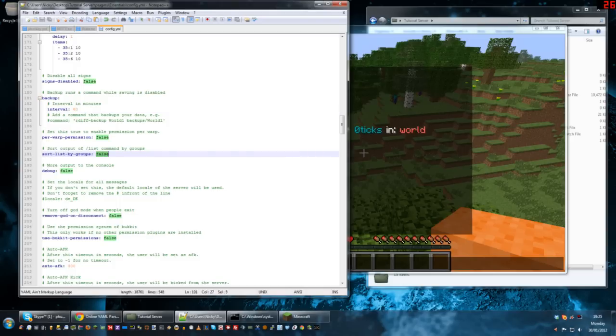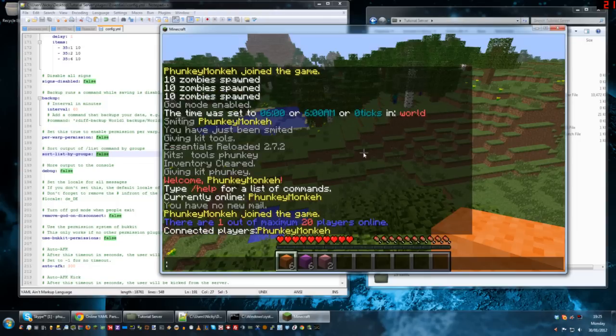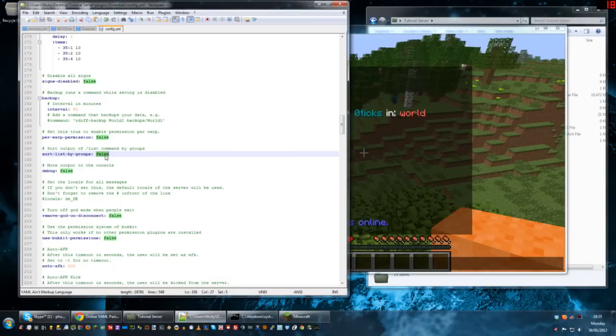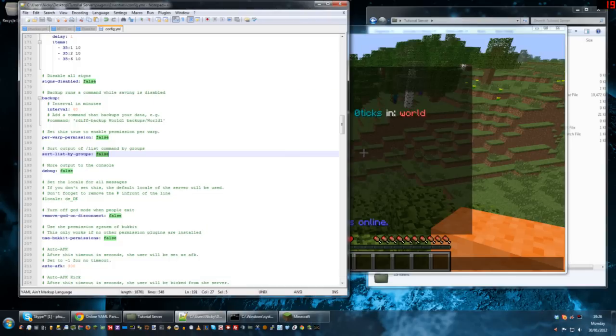Sort list by groups — set this to true. What it does is when a player types slash who or slash list, it gives you a list of connected players. If you leave it false it will just be a huge list of text. Whereas if you do it by groups, it will say admins at the top, then moderators with their names, separating them by rank. So it's a little bit tidier — I'd generally set that to true.